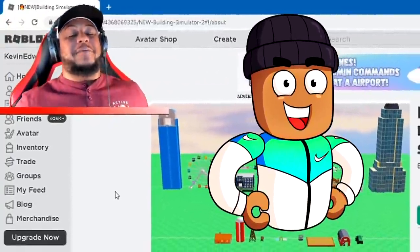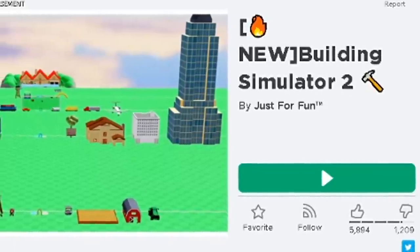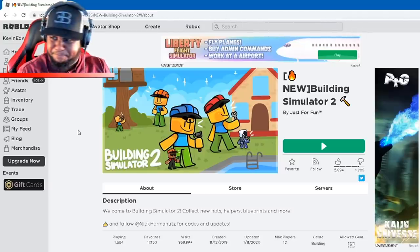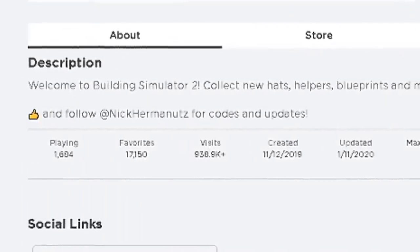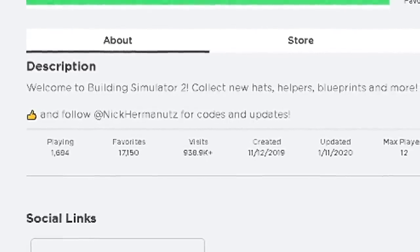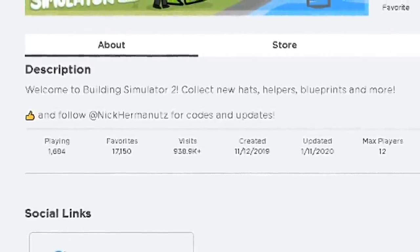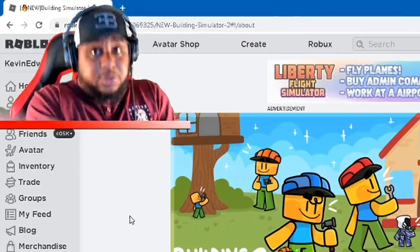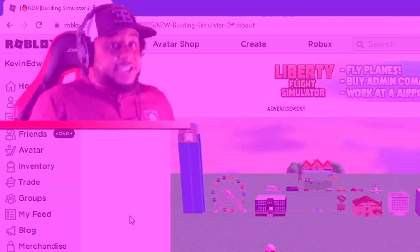What is up my family, we are back and we are on Building Simulator 2. I haven't even played Building Simulator 1. Welcome to Building Simulator 2 — collect new hats, helpers, blueprints and more. We just need to get out here and start building. Y'all ready? Let's get it!